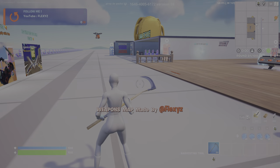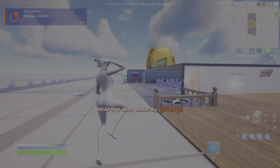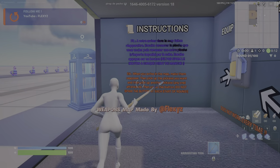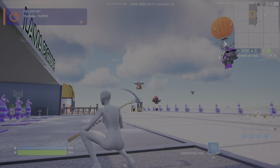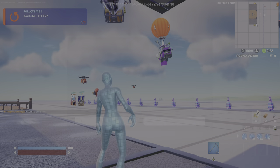So once you load into this map, you are supposed to follow these instructions that are over here. This is the area you want to go - this is going to have all of the pickaxes that we're supposed to be able to get. The instructions say when you arrive in the map, make them reappear, which means you're supposed to respawn, so I'm going to do that.